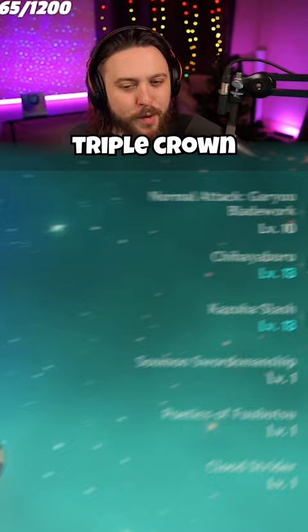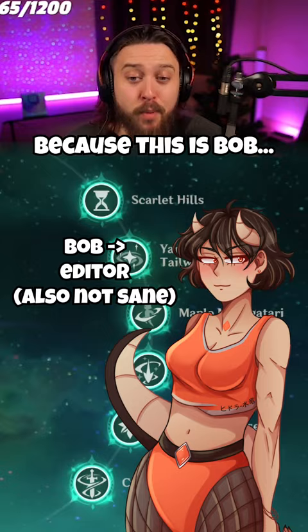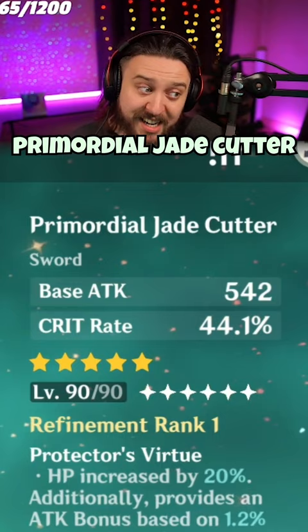Triple crown, absolutely based, as it should be. Constellation — of course, we've got the C6, because this is Bob. Artifacts is gonna be two-piece Glad, two-piece VV. The weapon is the Primordial Jade Cutter.